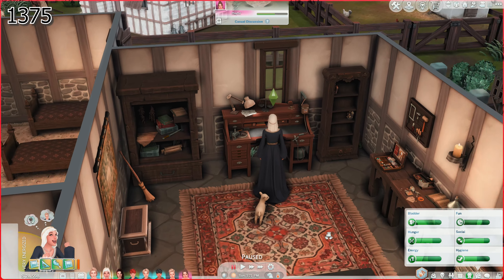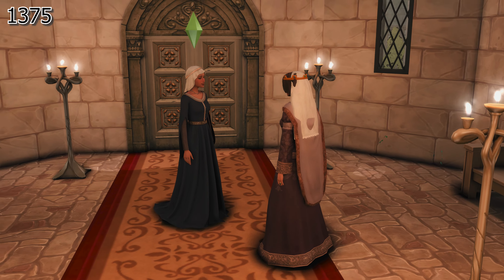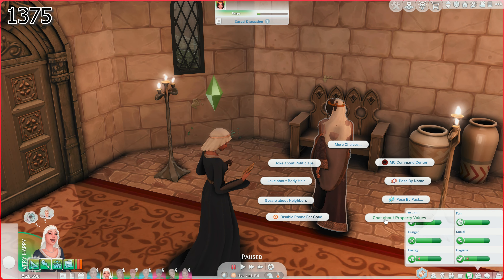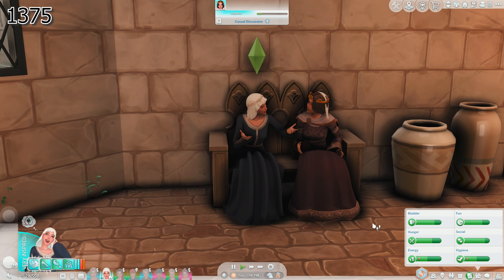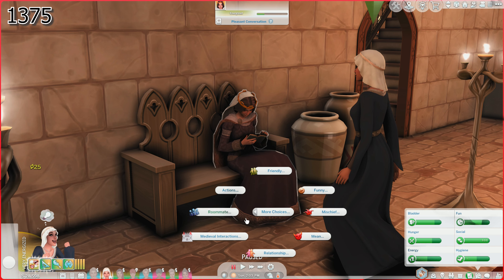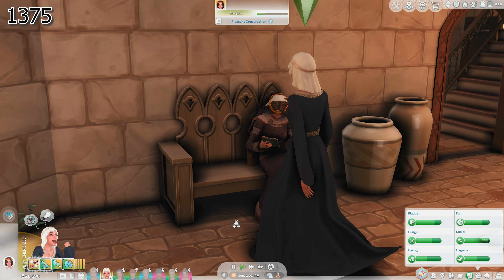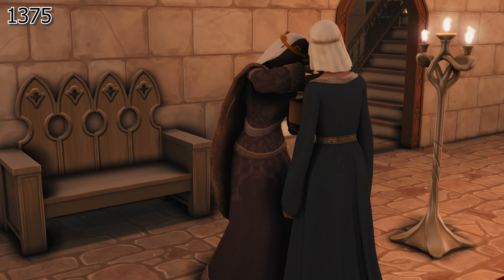We are going to go over to the castle and give this to the queen. She has come to the queen and she's just like, hi, your highness, I have brought you a gift. I'm going to actually have her talk a little bit with her — we'll discuss what's new at the market and offer a listening ear. She's like, queen, you're looking beautiful today. We're going to go ahead and give her a gift — a friendly gift of a chunky necklace.